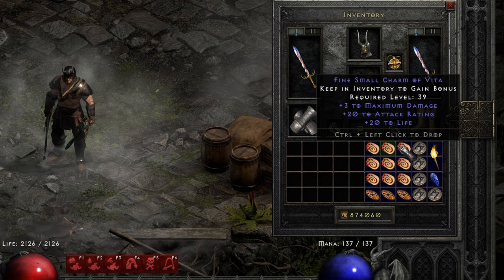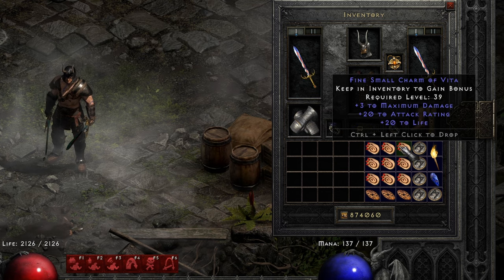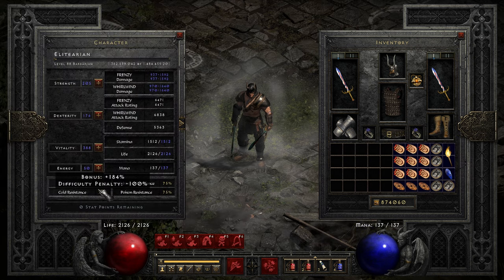I intentionally did not fill the inventory with 3/20/20 charms. I've put just several charms with some life and all resist to cap my resists.